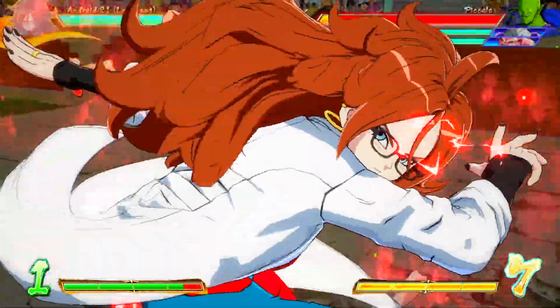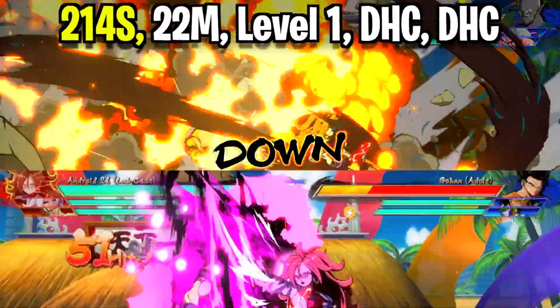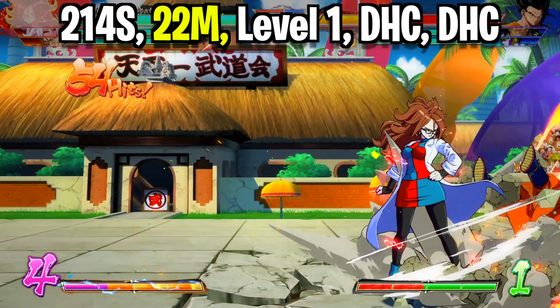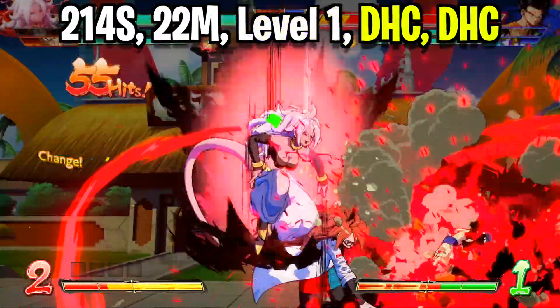That's how the combo works with just Android 21. But if you still have all your characters alive, once you do your command grab and throw them back toward the corner, land on the floor and press down-down medium to stomp on them. This pops them back into the air where you can immediately activate your level one, and at that point DHC into whatever you'd like and meter dump as you see fit.